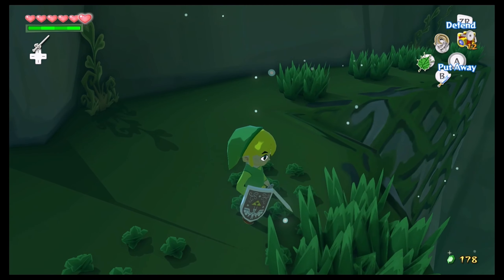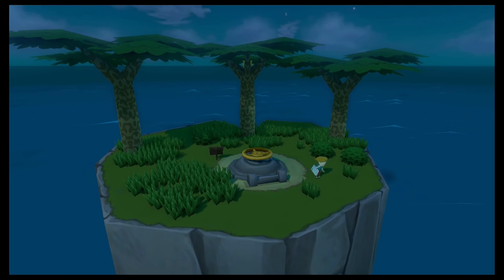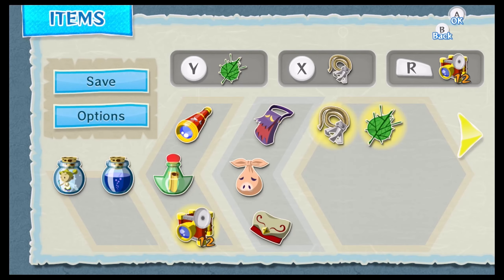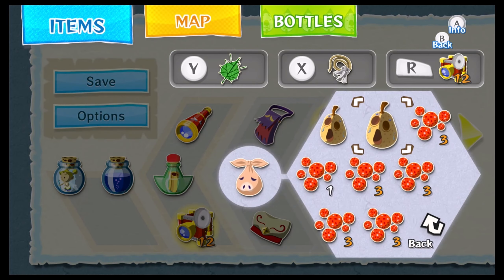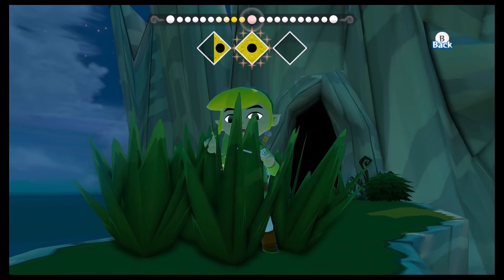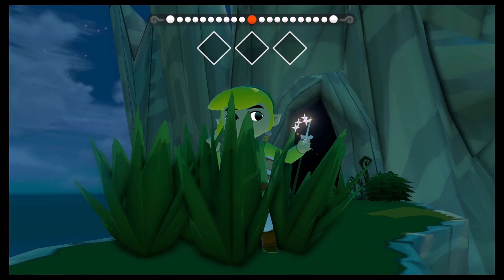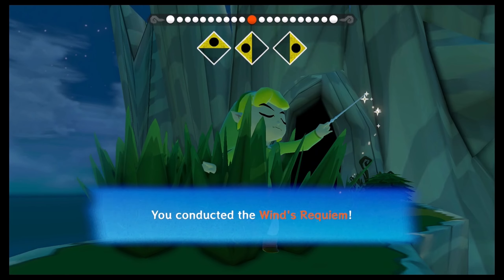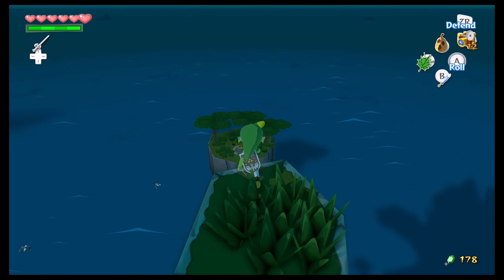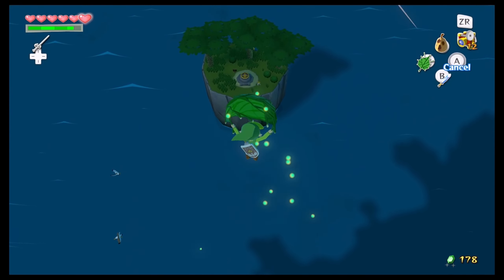You got the Deku Leaf. Set it and use it with Y, X, or R. Plant your feet on the ground and use it to blow blasts of air at objects and enemies. You can also jump in the air and use your magic power to drift on the currents of the wind. Luckily the little Baba Buds also recover our magic. Our leaf does use little minuscule amounts of magic, although if you're trying to float a long distance, you might not be able to go that distance with the amount of magic that we have right now. Although hitting the grass, there are little magic pots that will easily replenish things for us.